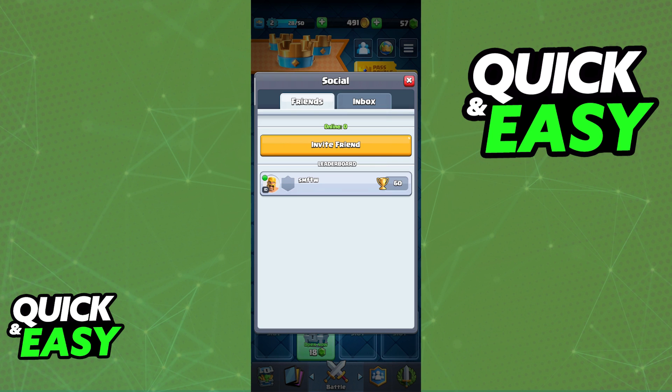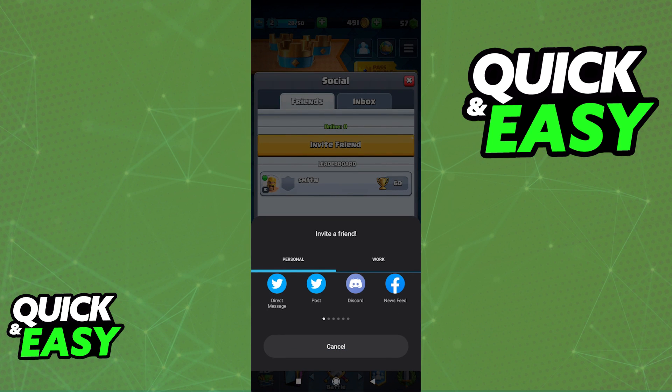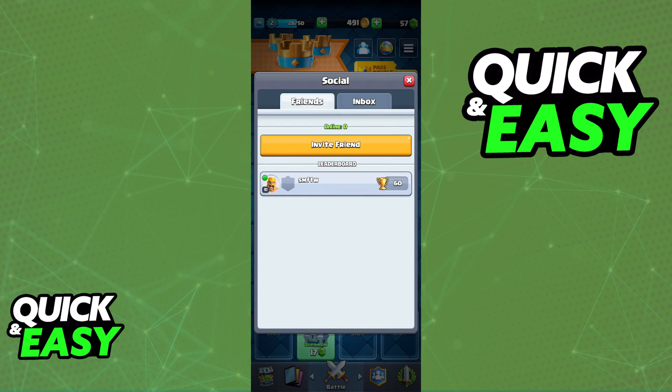Immediately upon heading into social, you will see the main option to invite or add your friends. Tap on this big button and it will give you plenty of options to choose from to share a link or a way for your friends to add you.